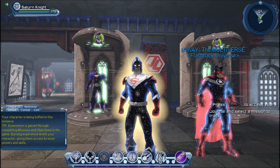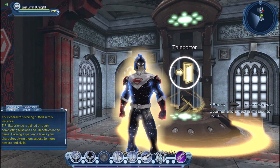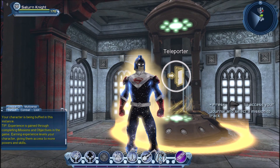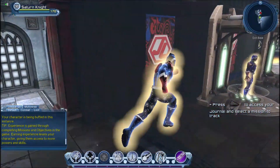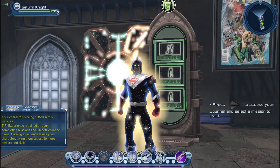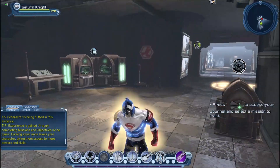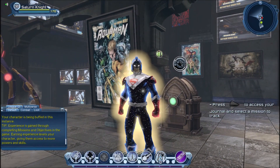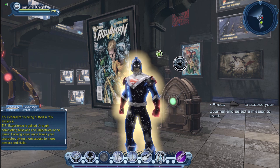As a free-to-play player you do have access to a lot of content, but not everything. Items like the teleporter require a marketplace purchase. The game gives you your first armory for free, but additional armories must be purchased. Various lair amenities like a sorter, mailbox, broker, and bank can either be purchased from the marketplace or farmed in Metropolis or Gotham.